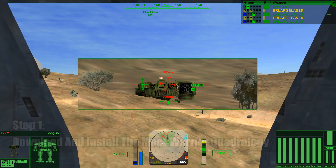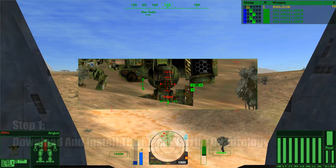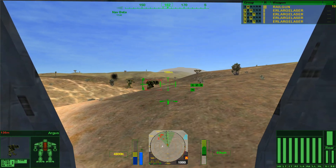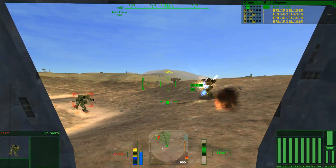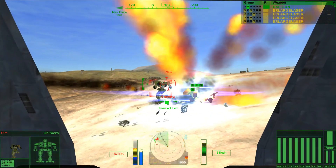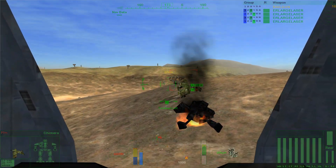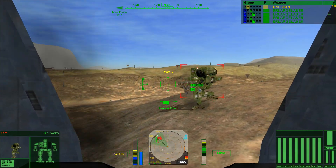With that all said, the first thing you'll want to do is download and install the MechWarrior Quadrology. Now due to the fact that this is a fan-made compilation that includes the full games, I personally cannot provide you the link to the MechWarrior Quadrology. However, I can assure you that if you are willing to search for it, it should be fairly easy to find. Once you get to MechWarrior 2, you'll want to install the DOS versions rather than the Windows versions.